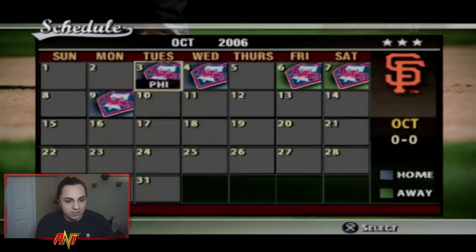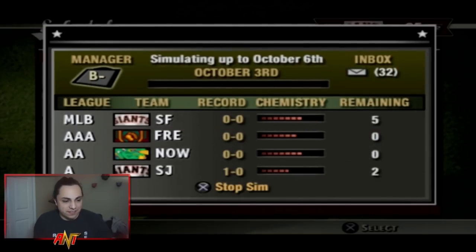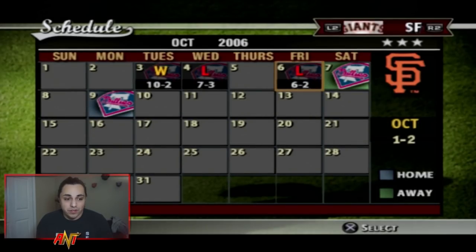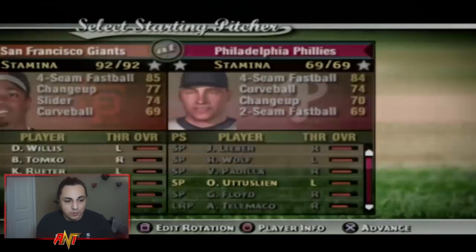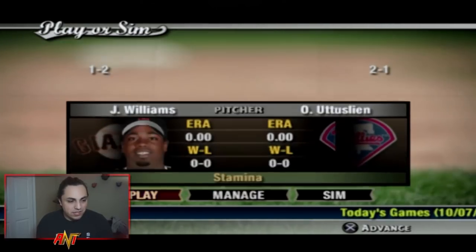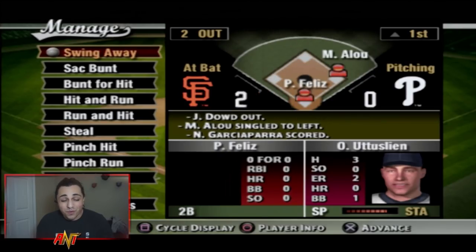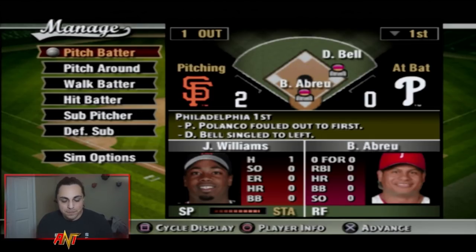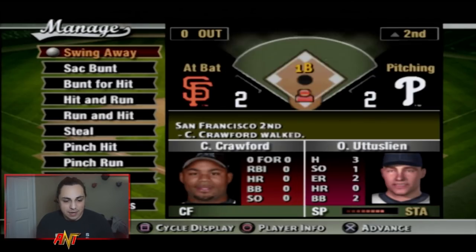We made the playoffs again, winning the division. Both the Single-A and MLB squads made it. We're facing the Phillies. We go up 1-1 in the series, then simulate — we fall behind 2-1. If we lose the next one the season is over. We decide to manage game four with Jerome Williams on the mound. Placido Polanco, David Bell, Bobby Abreu, and Jim Thome are in the Phillies lineup.